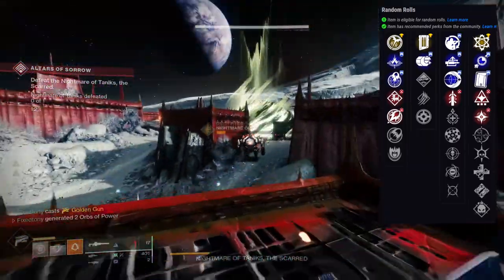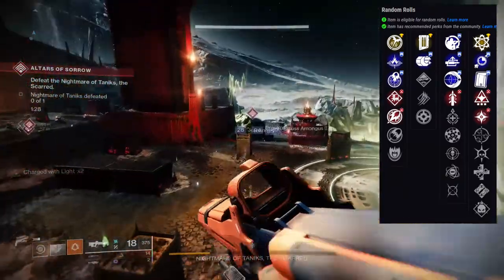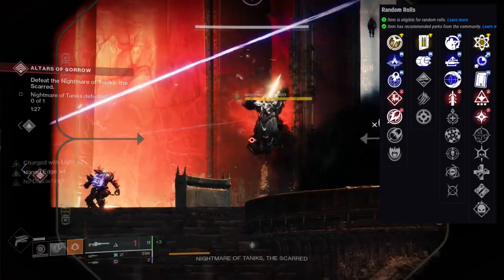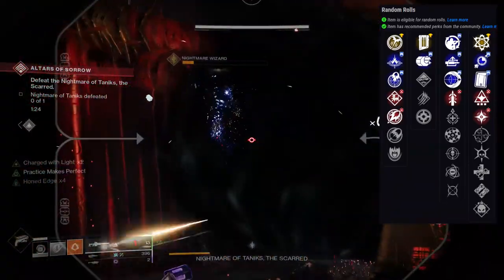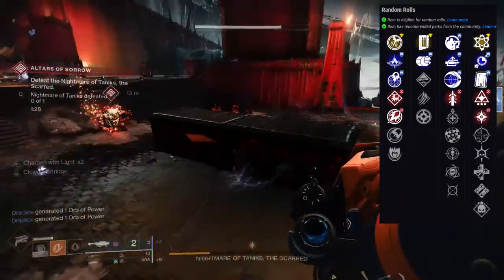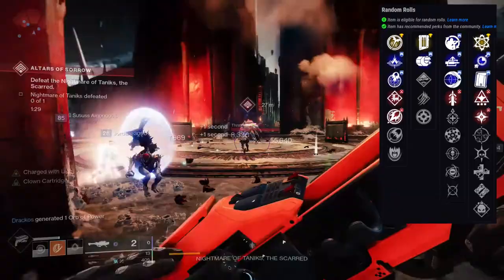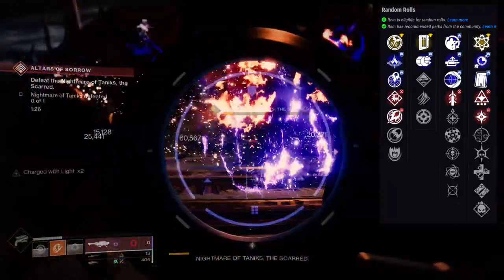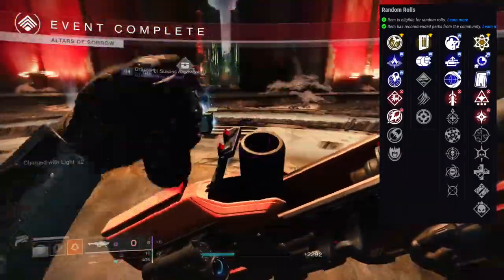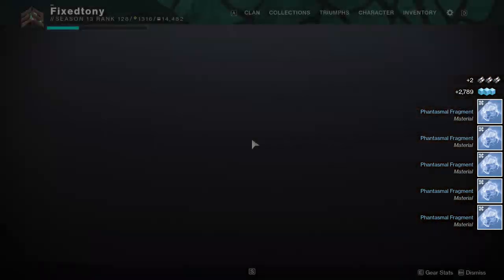Thankfully sunsetting is over so I can do this no problem. Auto Loading Holster with Lasting Impression is obviously a solo god roll for me — this would be for when I'm doing solo stuff. It probably wouldn't be great for group play because by the time your second Lasting Impression shot detonates, the boss is probably already dead. For more players, probably Clown Cartridge — it always procs for me and I'm always getting two rockets. I personally want to get this especially for my Warlock since it does void damage. I'm just really excited to farm this rocket launcher, which is something I didn't think I'd ever say.